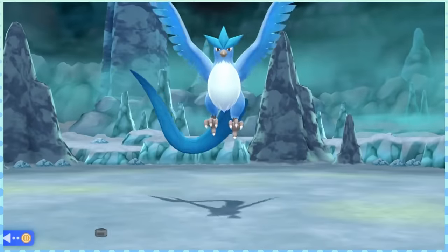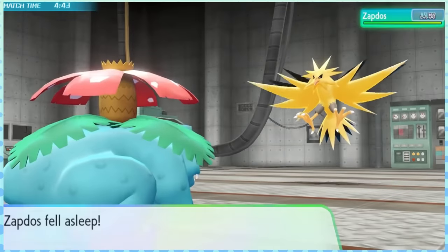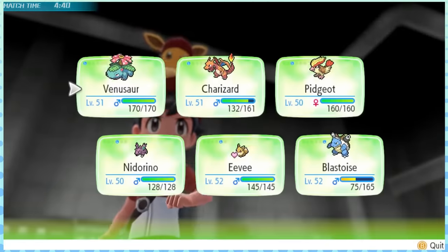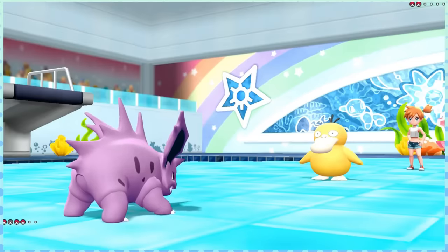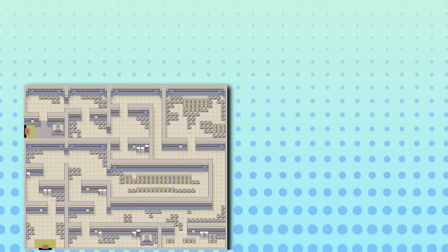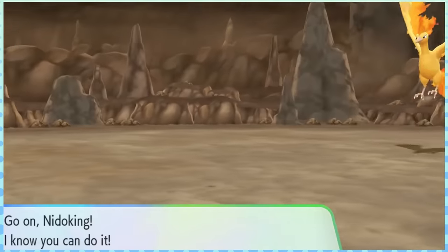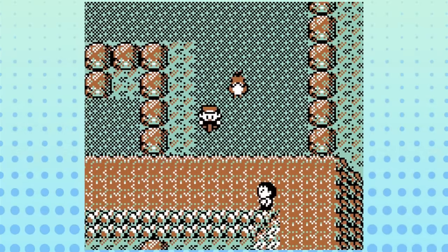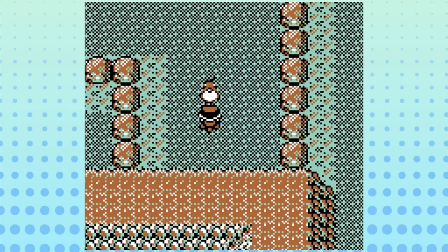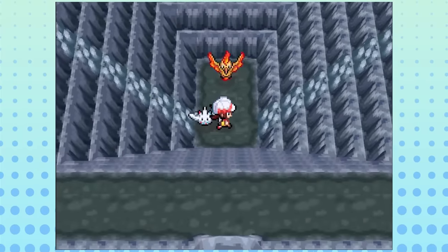Articuno is also tied with Zapdos as the Legendary you can obtain with the fewest number of badges in any game — not counting gift Legendaries like Kubfu, or Let's Go Pikachu and Eevee, since partner skills aren't tied to badge progression like HMs were. After beating Brock and Misty, it's possible to catch Zapdos and Articuno both, so long as you have the traversal skills unlocked, though you'll have to use Great Balls more than likely since you can't buy Ultra Balls with only two badges in those titles. While the first two Legendary Birds are always found at the Power Plant and Seafoam Islands, Moltres is the only one to have its location moved — found in three different regions. In Gen 1 and Let's Go it's at Kanto's Victory Road; in FireRed and LeafGreen it moves to Mount Ember in the Sevii Islands; and in HeartGold and SoulSilver it moves to Mount Silver in the Johto region.